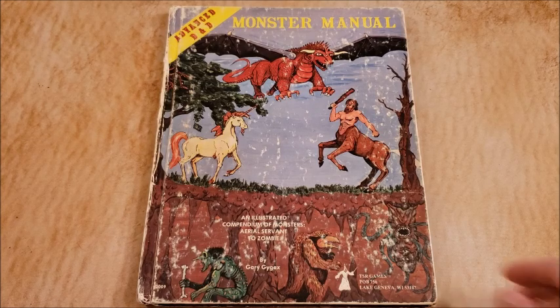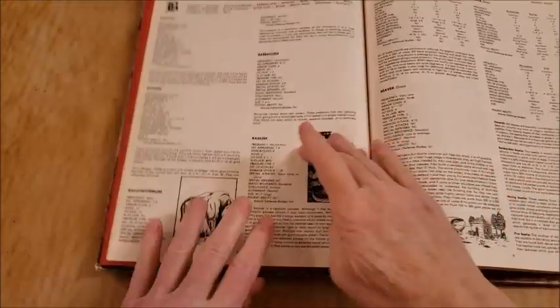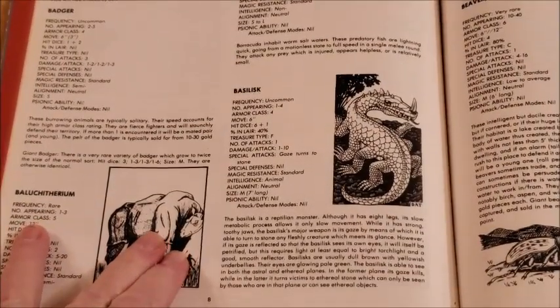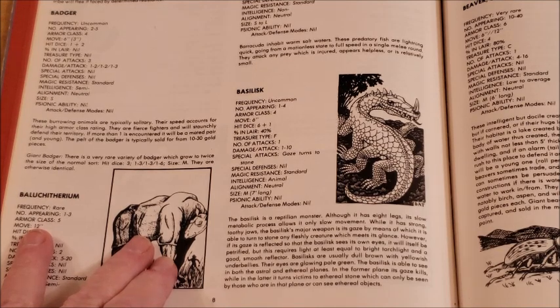The Basilisk in AD&D — use with caution. Without a lot of effort, this can be a total party kill. So we're going to go to page 8 of the Dungeon Master's Guide. The Basilisk: number appearing 1 to 4 — that would be a mated pair with younglings. 6 plus 1 hit dice. Armor class 4. 1 attack per round. Damage per attack is 1 to 10. Its gaze turns you to stone. It is animal intelligence. It's neutral and it's medium — 7 foot long, though it's unclear whether that includes the tail.